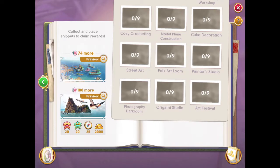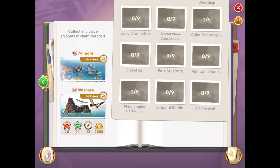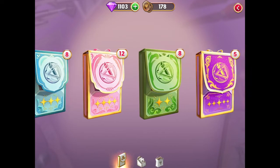So to recap, we need to find snippets to complete pictures. How do we get the snippets? We can find snippets in star packs. There are five types of memoir star packs: brown, green, blue, pink, and purple.